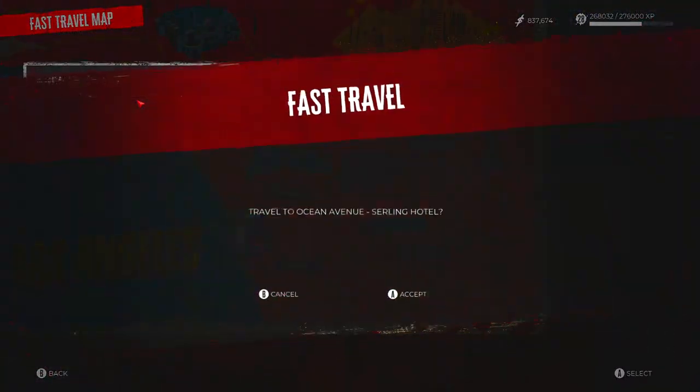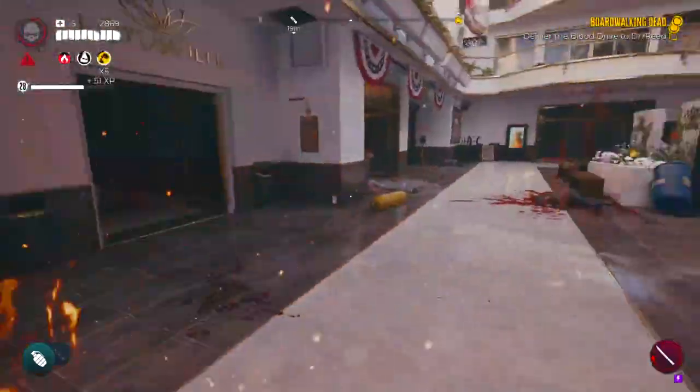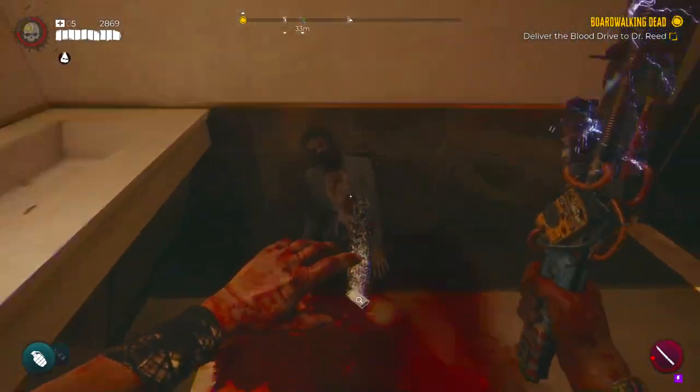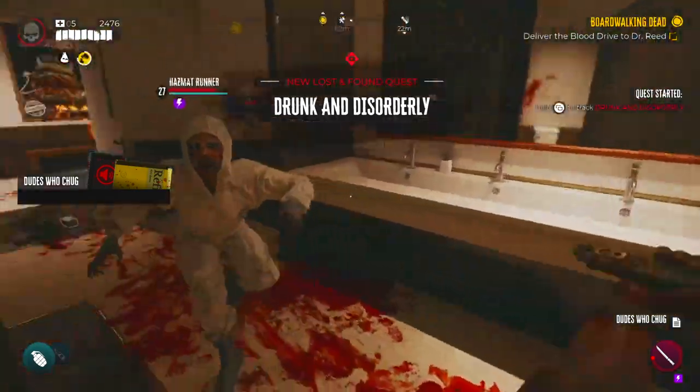Make your way to Ocean Avenue — it's the mall-like place. When you get to that point in the story you've got access to it. Get to the very bottom floor and then go to the back left corner of the mall. Looking from the entrance, going into the store, back left from that point — there's going to be a bathroom. Go into that bathroom. It's going to be a bloody mess.